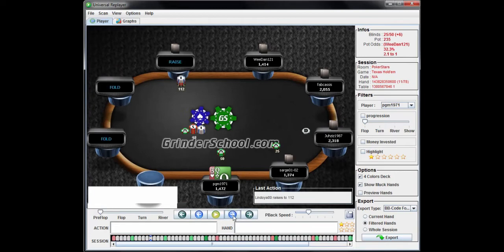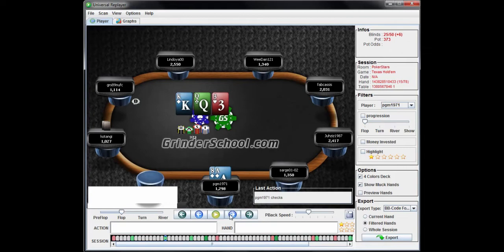Jack-nine is a missed raise from the cutoff in the 25/50. You can start stealing from the button in the 15/30 and earlier, and I'd definitely steal this from the cutoff. He raises from the hijack making it 2.5x — my standard raise size as well. There's a call from the cutoff. The flop is king-queen-three rainbow. I'd suggest a mix of checking the flop and betting the turn, or c-betting the flop. A c-bet here is generally the right play about two-thirds of the time.